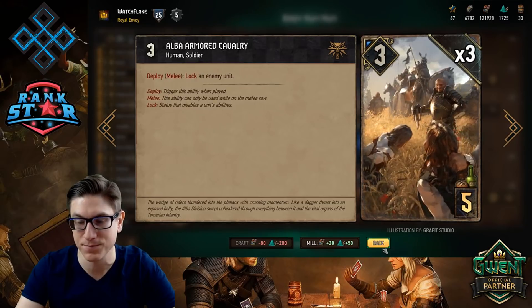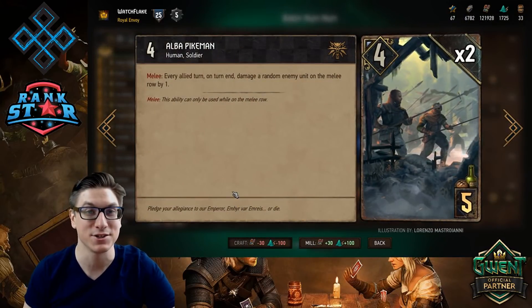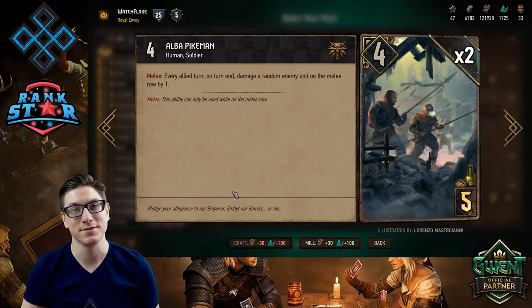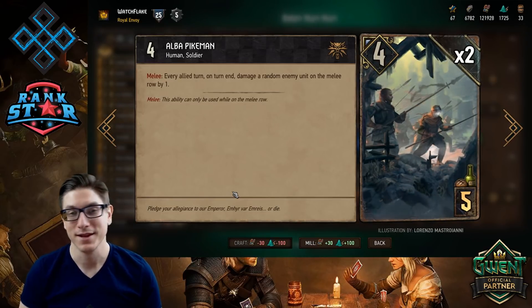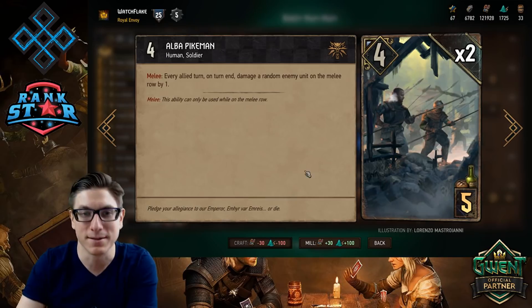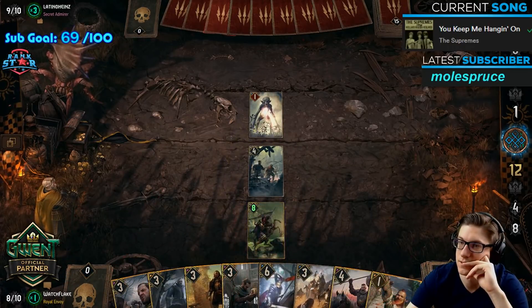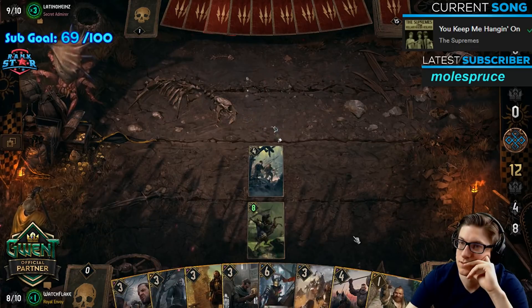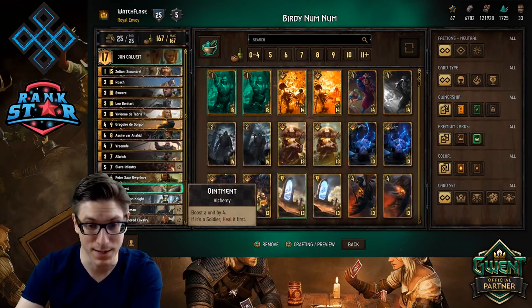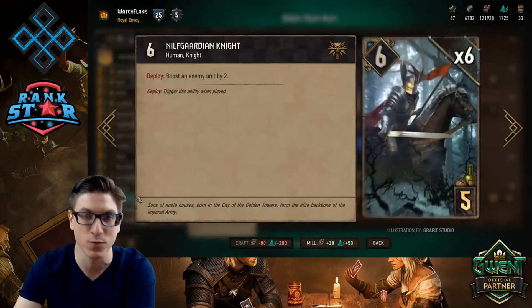Two Alba Armored Cavalry — just lock things up. Now here's one of my new favorite bronze cards: Alba Pikeman. It's kind of like a Trebuchet on the front row. If you know what the Unsullied are from Game of Thrones, they're on the front lines poking and prodding. The big pikes in the front row — I love these. It's a four for five, and a lot of the time that four body is enough to keep them alive for a while. They'll absorb some damage or pull a gold removal card out of your opponent's hand. Those cards usually translate to about seven or eight value. Worst case, it just pushes your opponent to the ranged row, which has some significance as well.